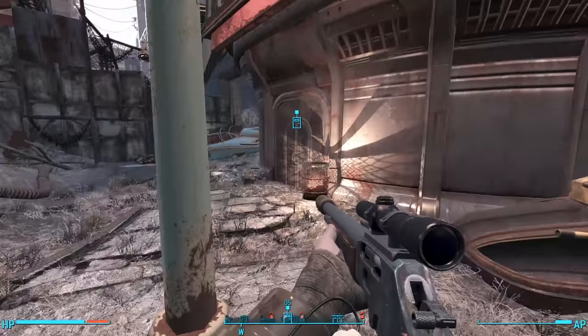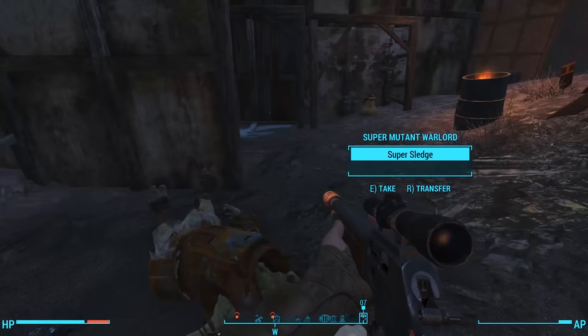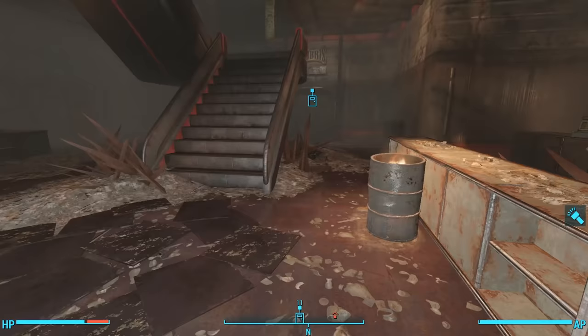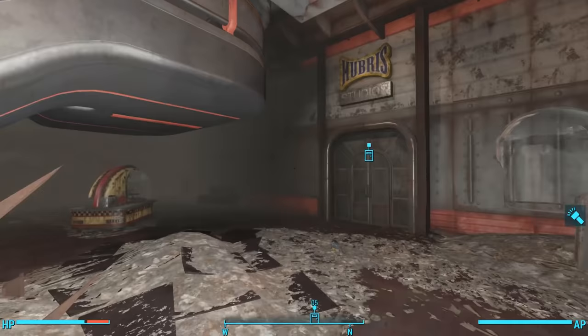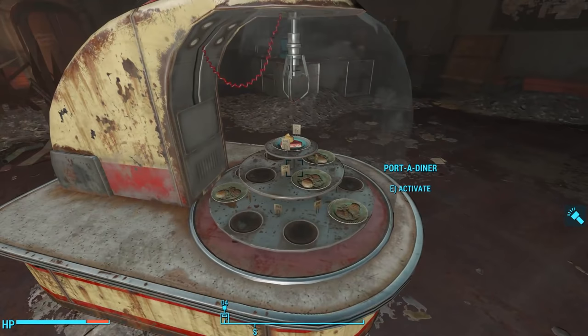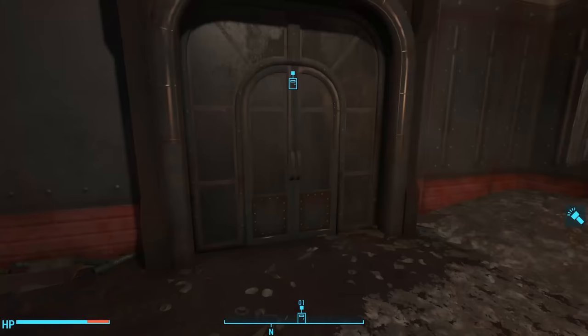After finding Hub 360 and clearing the exterior of super mutants, we can enter through one of the two doors. Inside, we find the lobby exactly as we left it, until we head towards the stairs. Behind the stairs against the northern wall is a brand new door that did not exist in the vanilla game. This door leads to Hubris Studios, and we can unlock it using the key we found in the footlocker. Before we do, I'm gonna try my hand at a port-a-diner. Nope, still no luck.